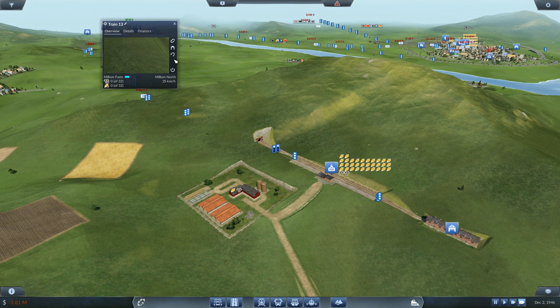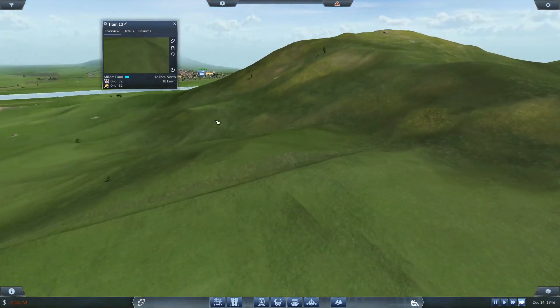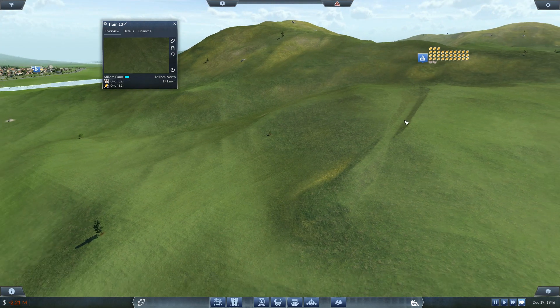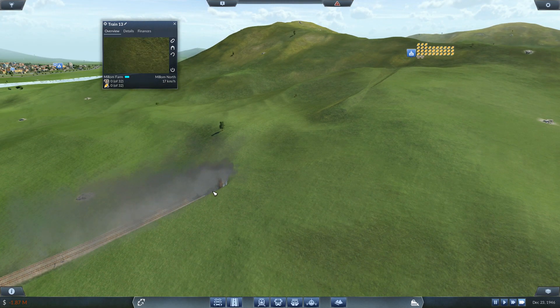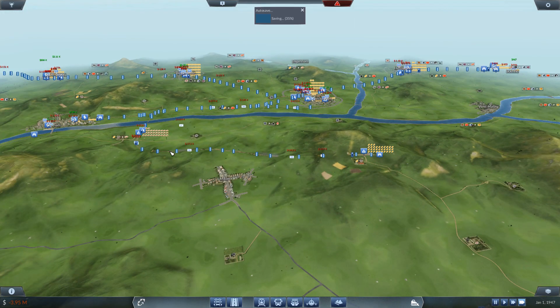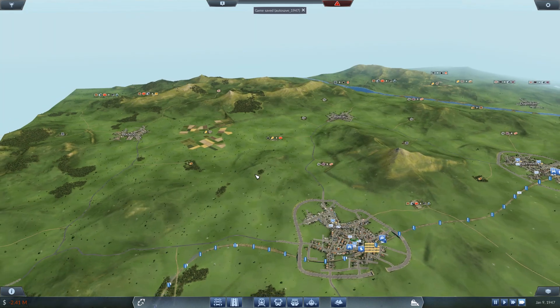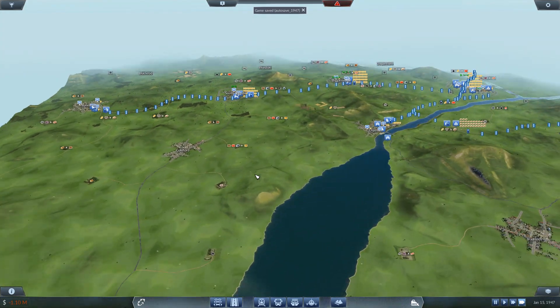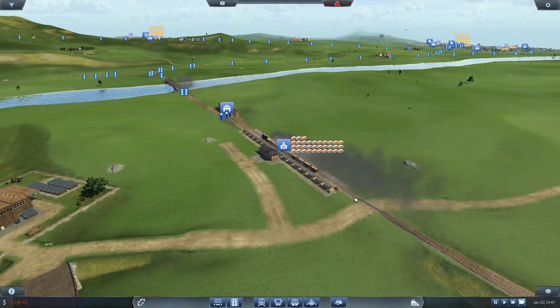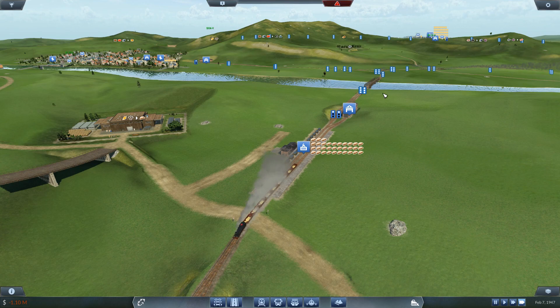We're going to need to upgrade these trains. The train is in the hill - we originally had a tunnel up there but we brought it down here at some point. The trains need upgrading. I'd like to upgrade the station but I can't, and then we need to upgrade this end over here because it's rubbish. We're not going very far - we've got loads of bread to shift and we're not shifting at all. So we need to upgrade this line, put another line in, and get more bread sent out to other places.